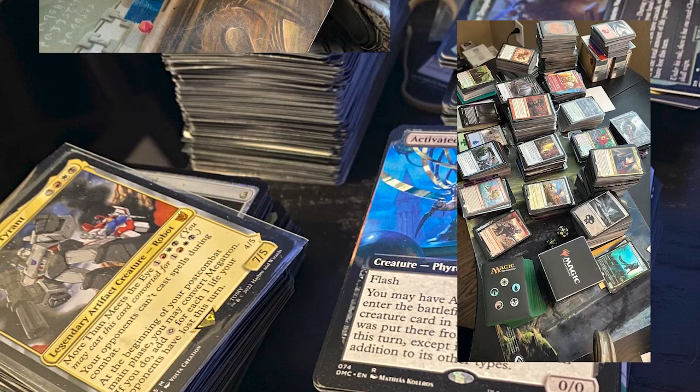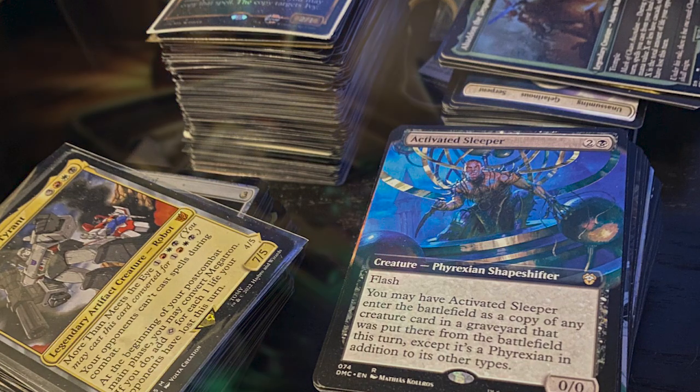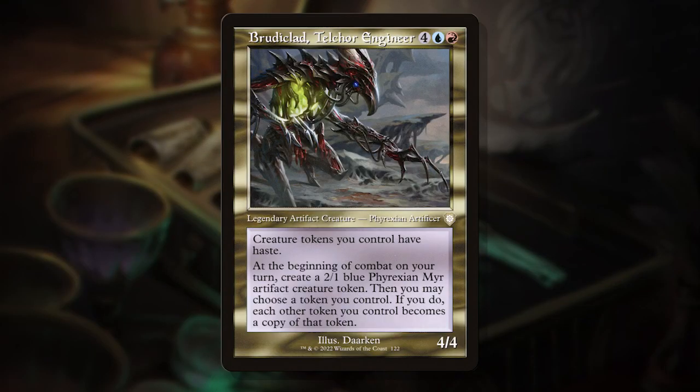But how do we find the motivation to finish these decks? Or combine these seemingly disparate cards into a cohesive deck? That's what I recently did with my latest personal deck featuring Brutaclad Telcor Engineer. Gameplay linked at the end of the video. But I didn't start building around Brutaclad — I started with these piles and worked backwards to my commander.